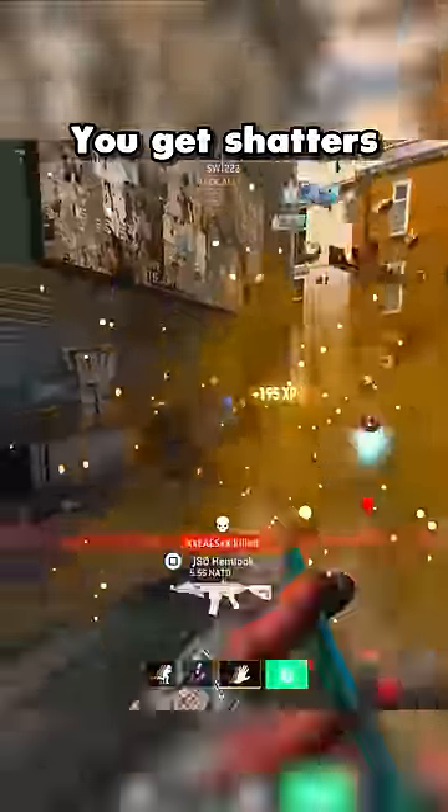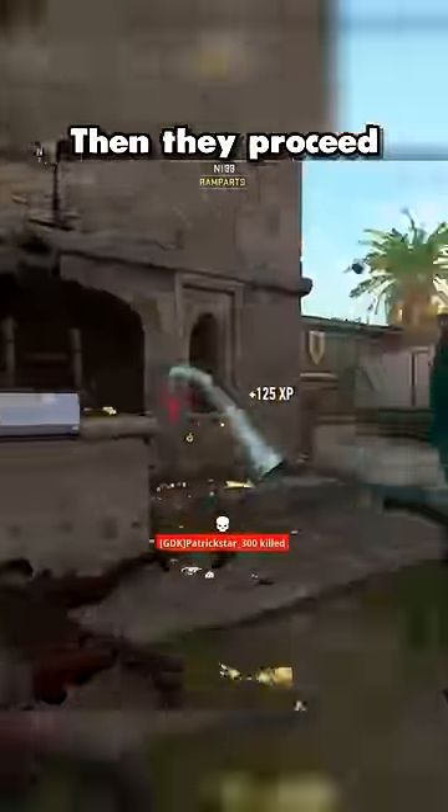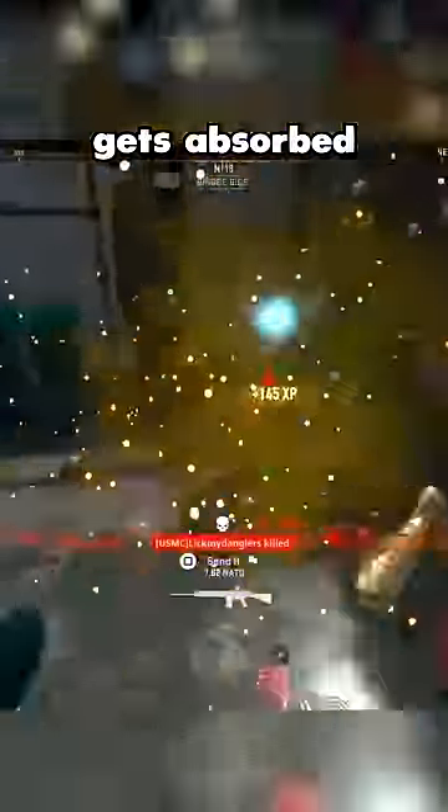The royal knife blueprint you get shatters enemies into gold when you knife them, then they proceed to turn into a soul that gets absorbed by your knife — by far the craziest knife effect in this game.